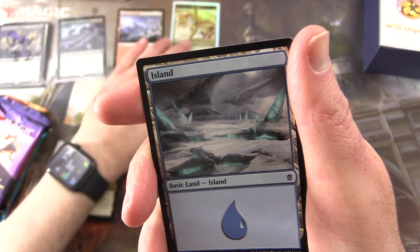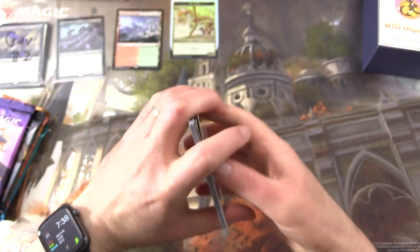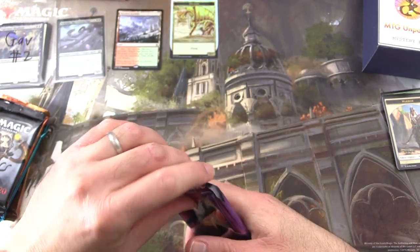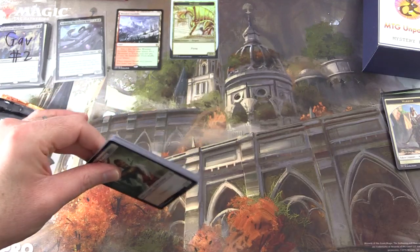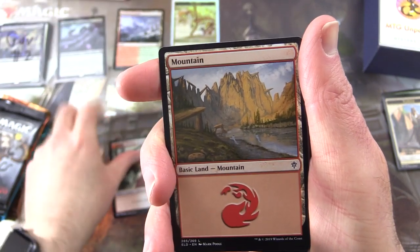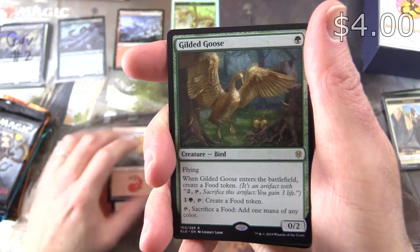Off to a fantastic start here, with an Island and Warrior token. Next up, Throne of Eldraine — so I think we're back to the Japanese packs here. I keep bouncing back and forth. These are the ones with the foil tab, everything's in back-to-front order. We have a Human Warrior, a Mountain, and the rare is Gilded Goose.